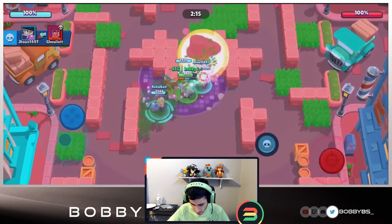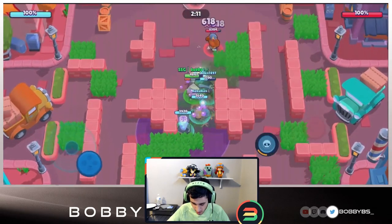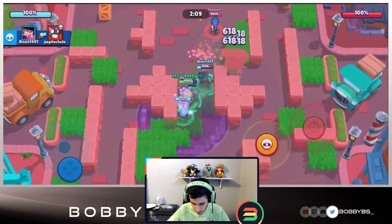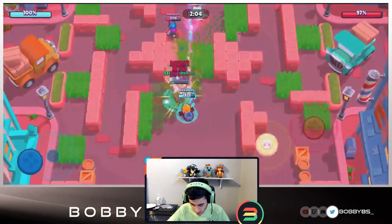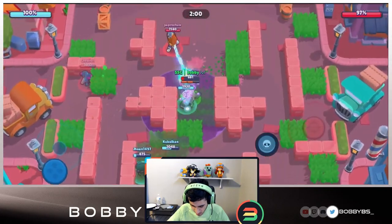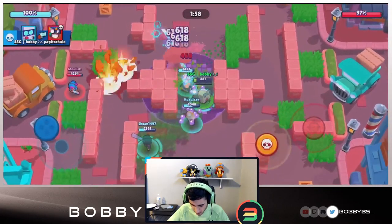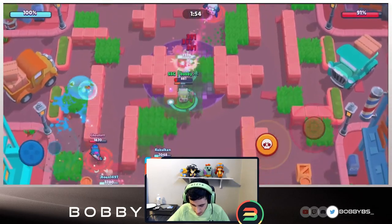We basically melted two people already. We're gonna be able to move up the middle - this is the part that makes it so unreal. Usually a tank or a thrower is what you need to do damage, but no - you can do all three. You just hold down that middle, just spray it, shoot towards the safe, and nobody can do anything to you. We're just gonna melt this Primo over there.